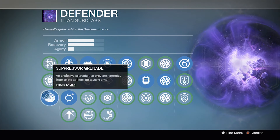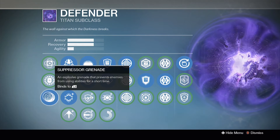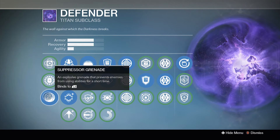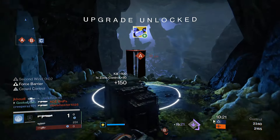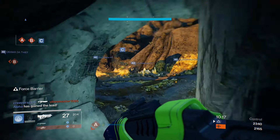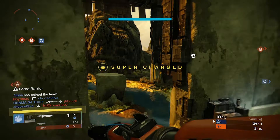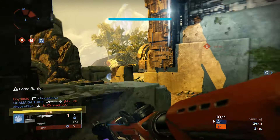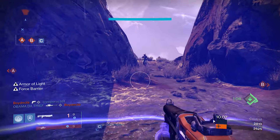With Defender, I use the suppressor grenade. This is an amazing grenade that can shut down almost any super in the game immediately. It really gives you an advantage especially in game modes like Trials of Osiris. You can throw this down when somebody pops their Hammer, their Titan Smash, their Stormtrance, Arc Blade — whatever it might be — and get them out of their super. It's basically a mini-tether.